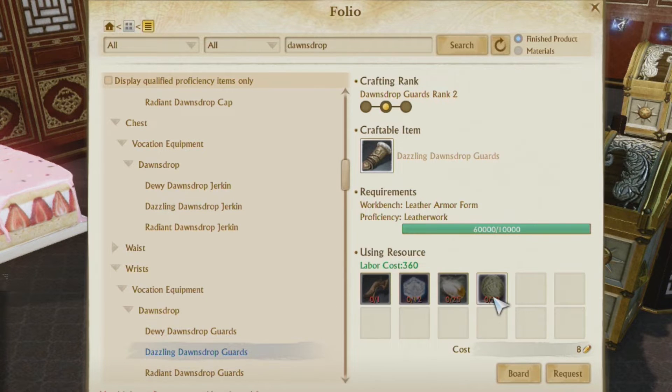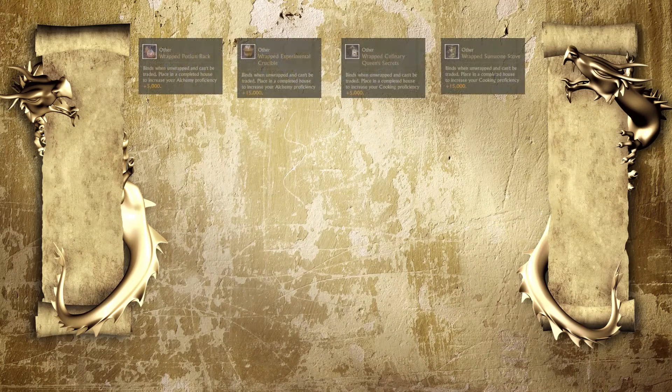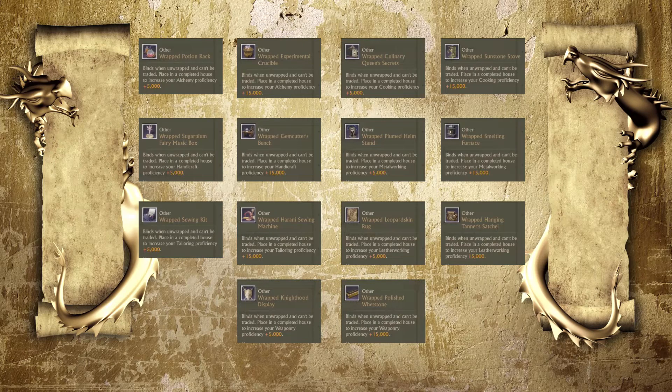But we're not done yet. If you own land, or a friend owns land, or someone's really nice with their fellowship plaza, you can increase proficiencies even further. There's a lot of furniture options, so I'll toss them up on screen. There isn't a furniture piece for every proficiency, but there's still a lot there and it can be super helpful, so check into those.